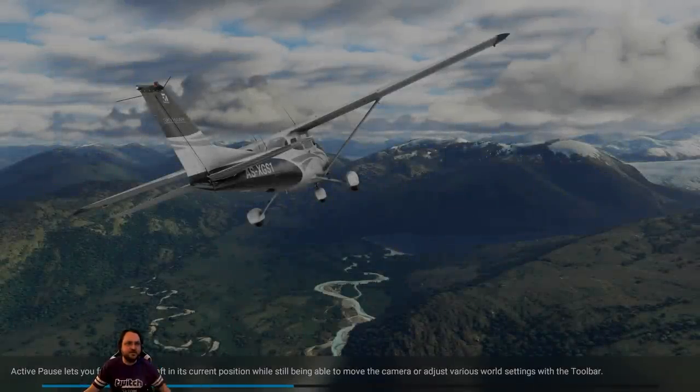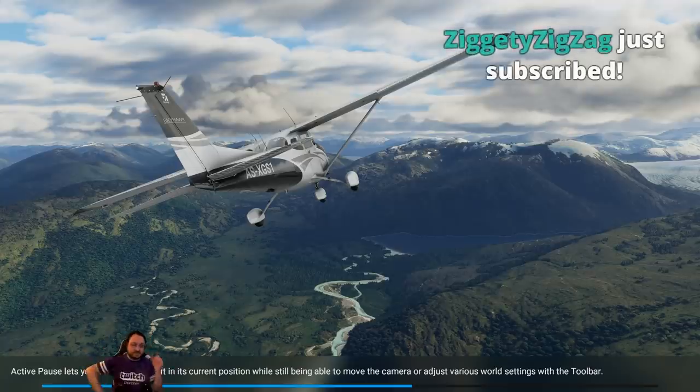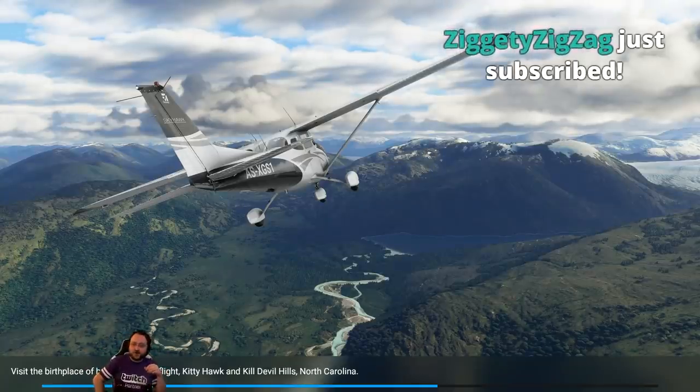First we have Kiwi Cat coming in — are you from New Zealand? We have to do New Zealand at some point for sure. Thanks for all the coverage of the release of the sim. Someone is asking to fly over Aarhus from Aarhus Airport, which is 29 kilometers away. We are going to do more flights in various Scandinavian countries because there are a lot of you guys here — we'll have to take a look at Aarhus, maybe not today but we'll see.